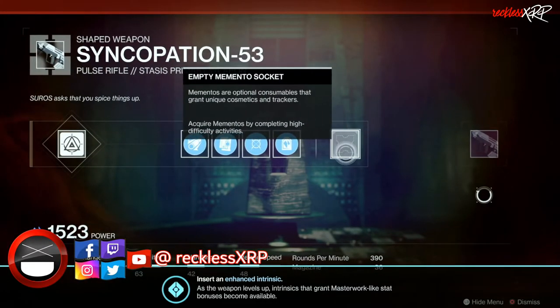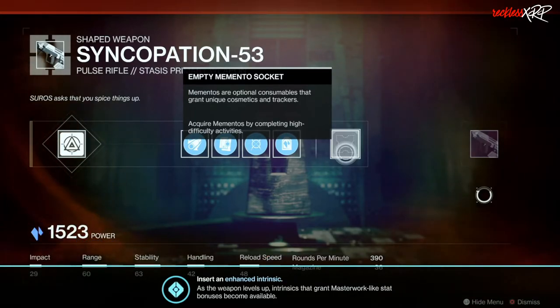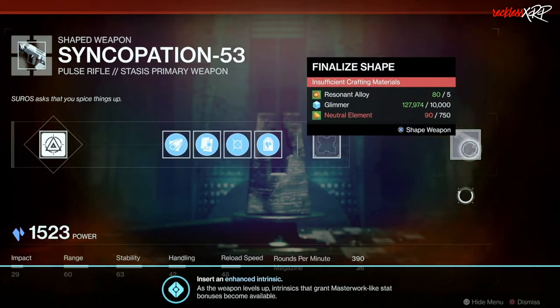There is a memento socket where you acquire mementos by completing high-difficulty activities, so you'll most likely skip this one until later on. Then at the very end, you will click on the weapon in order to shape it. Once shaped, it will go into its respective weapon slot on your character.